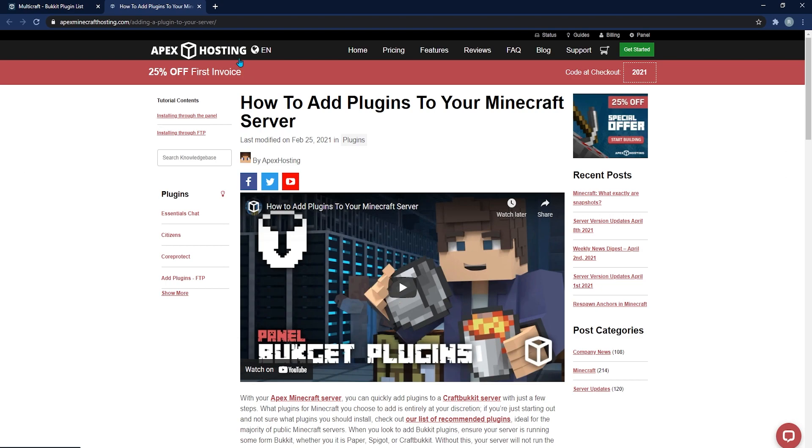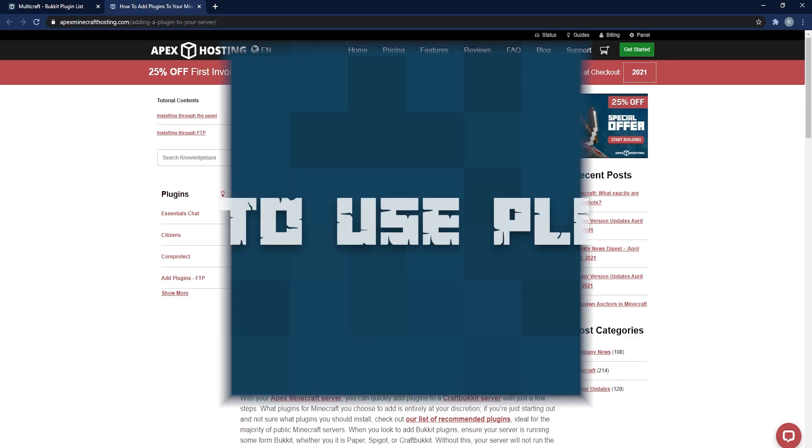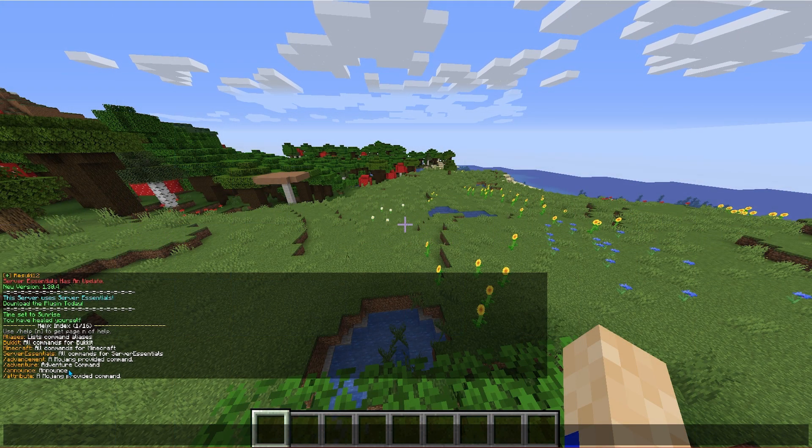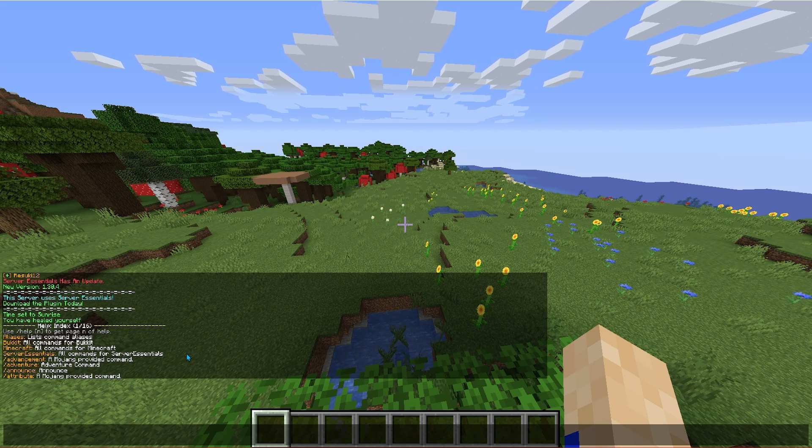You can check out how to install Minecraft plugins onto your Apex server in the description below. So how do I use plugins? Every plugin is different, but they all function similarly. Most plugins use a mechanic called commands. Commands can be typed into the server console or the in-game chat.